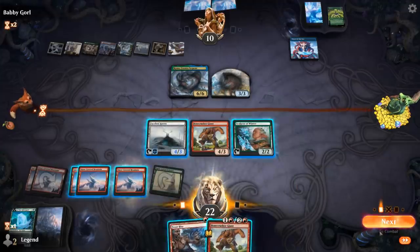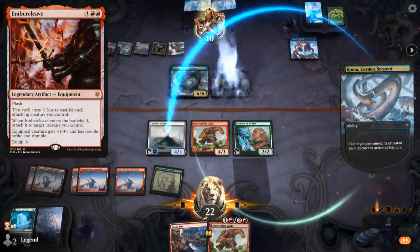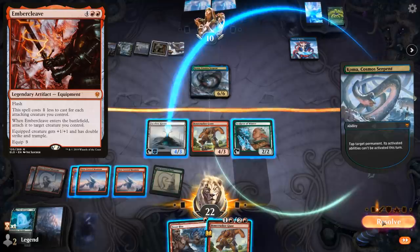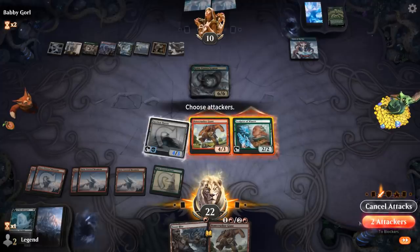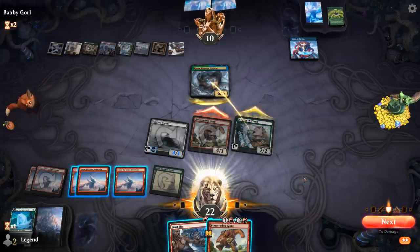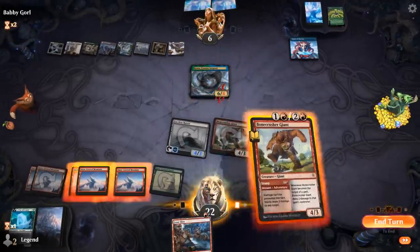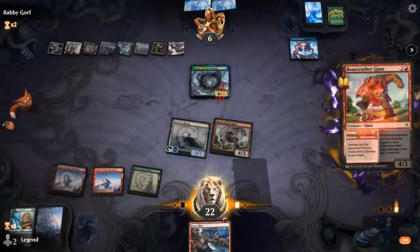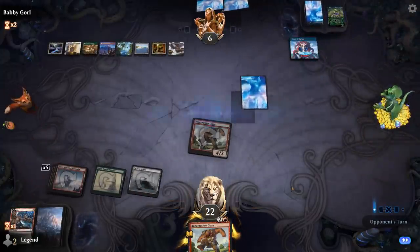Alternatively, I can activate Haven and attack with all, but then they would probably sacrifice the Serpent before damage. If they let damage happen, I can finish off Koma. So maybe I can afford to attack here with everyone. The opponent might be fearing something like Embercleave. Alright — they tap down the Haven. We can float the mana, not that it matters. We'll attack with all. If they block, we can finish off Koma. That worked out.